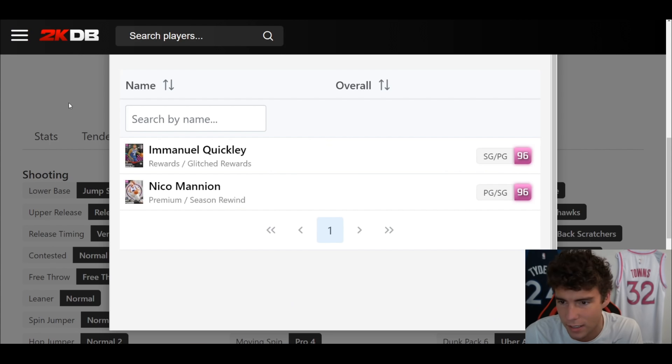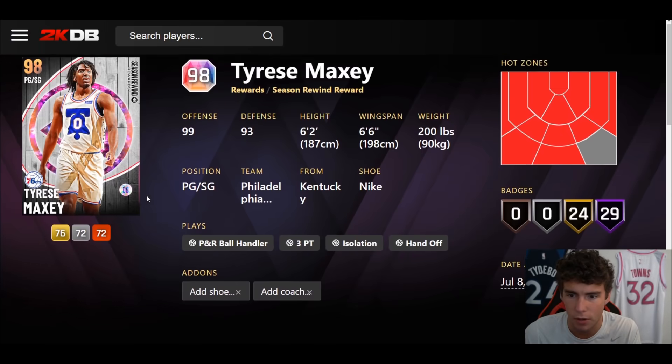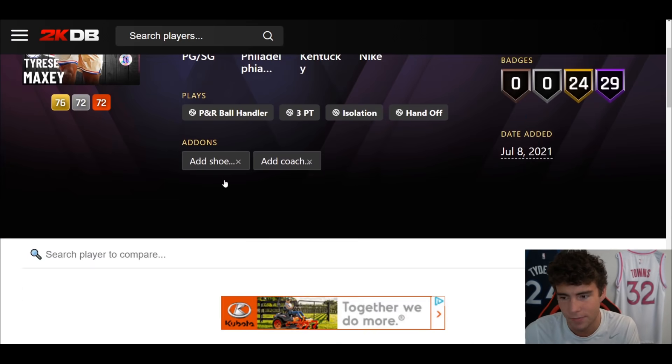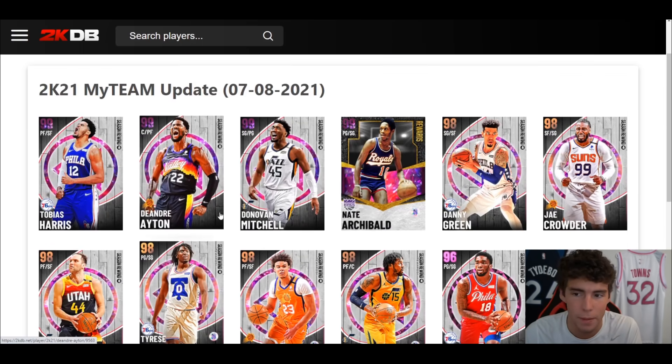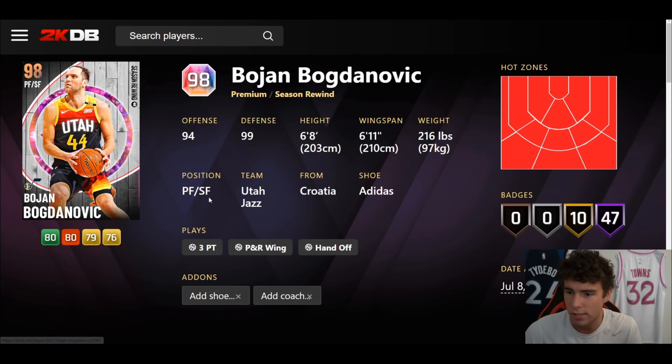Tendency wise: decent enough. Jump shot 84 — that's a decent enough jump shot. Quick drip style, Pro 2 size, escape Pro 3 movement. Tyrese Maxey is okay. Again, not a card I'd recommend, but if you're a big Tyrese Maxey fan — big Blue Nation fan — you can use the card.